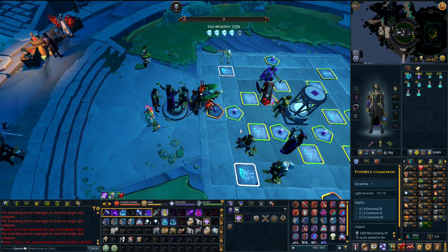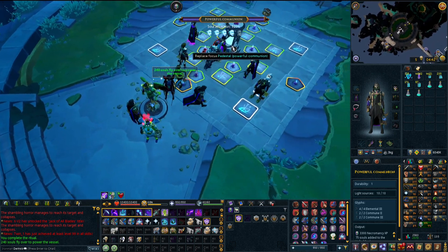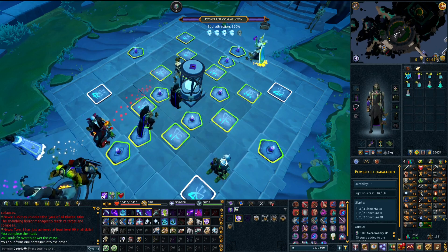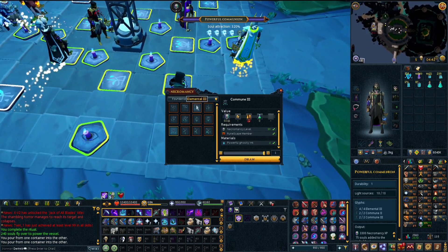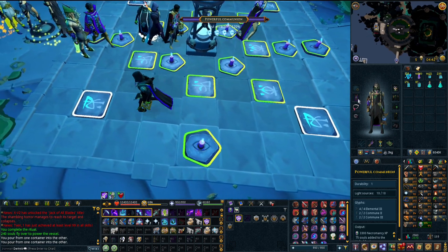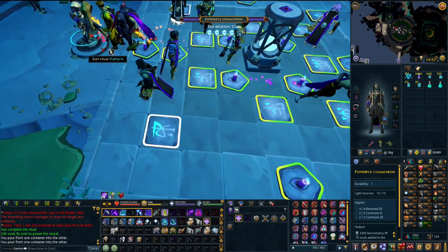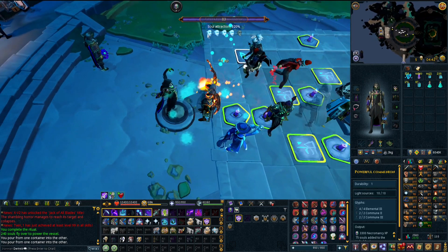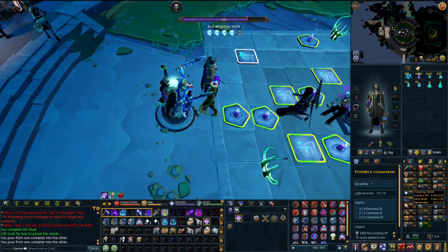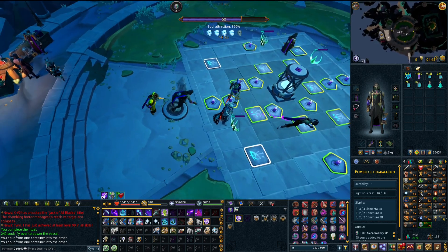I'm about to complete my first ritual at level 99 - this is iconic. I get 240 souls per ritual. I have necromancy potions in my bag because if you use a potion you can boost up to use higher tier alteration glyphs. The only thing you can't do is use the higher tier from your cape. We're able to get 320 per ritual, which means about 40 rituals an hour, times 240 - that's 9.6k souls an hour.